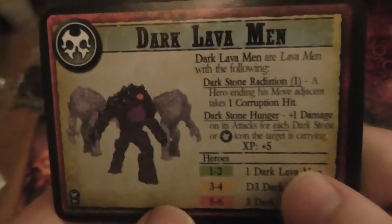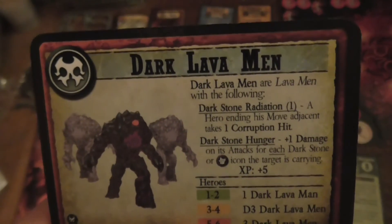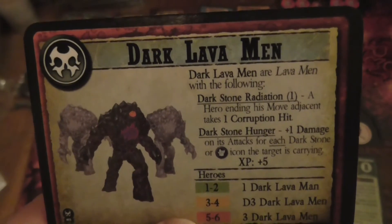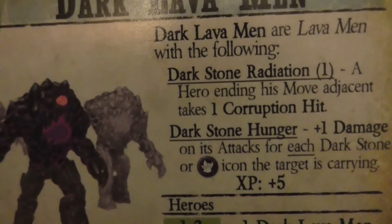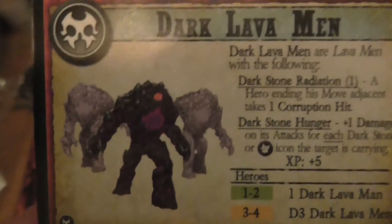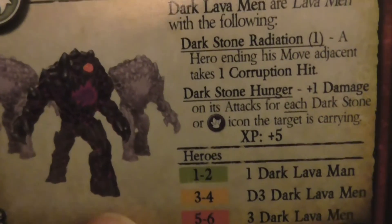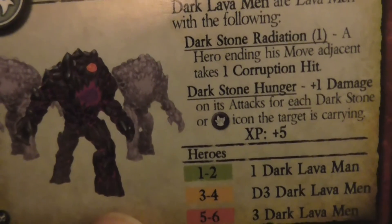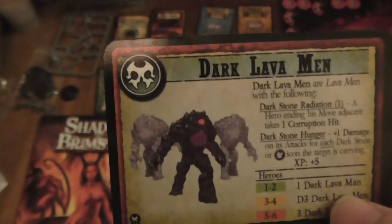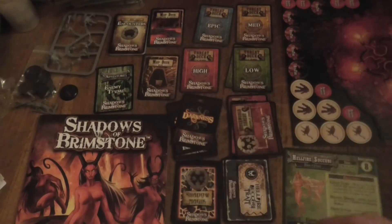Dark Lava Men — so there's another variant of Lava Men. The Dark Lava Men have Dark Stone Radiation: a hero that ends their movement adjacent takes one corruption hit. Could you imagine having the Hounds and this thing near you — you'd be panicking. Dark Stone Hunger: plus one damage for each attack for each Dark Stone icon the target has. So if you've got really good gear with Dark Stone, or you've been carrying a chest of Dark Stone, all of a sudden this got a lot more dangerous. Well done, Flying Frog.